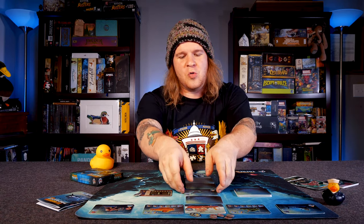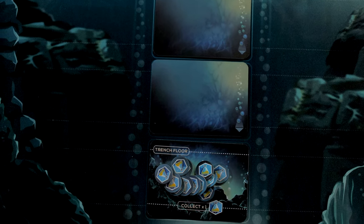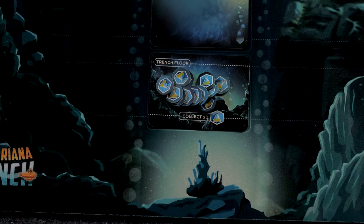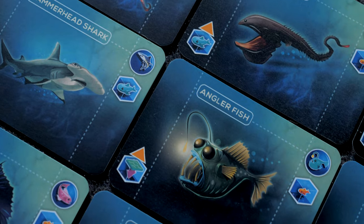This is a combination of set collection — with the different types of creatures you're trying to discover — and press your luck. You never quite know what you're going to come across. In the base game, you're going to have a deck of cards with various sea creatures you might encounter along the way, along with oxygen tanks at the very bottom which signal the end of the game.